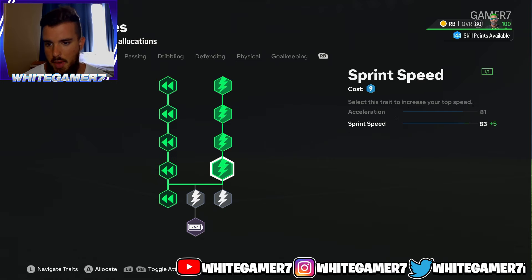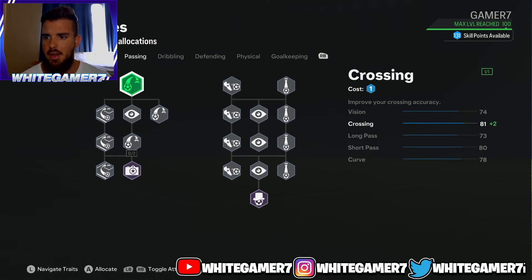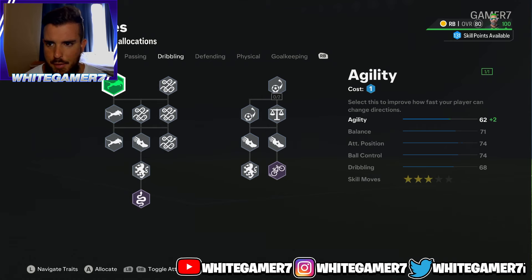We're going to focus on pace — get your acceleration and sprint speed. It's late in the year and pretty much every winger or attacker you come up against is going to have a lot of pace, so you want to make sure we focus on pace. You'll have 81 acceleration and 90 sprint speed. This is good for now; we'll put it higher in the later levels.